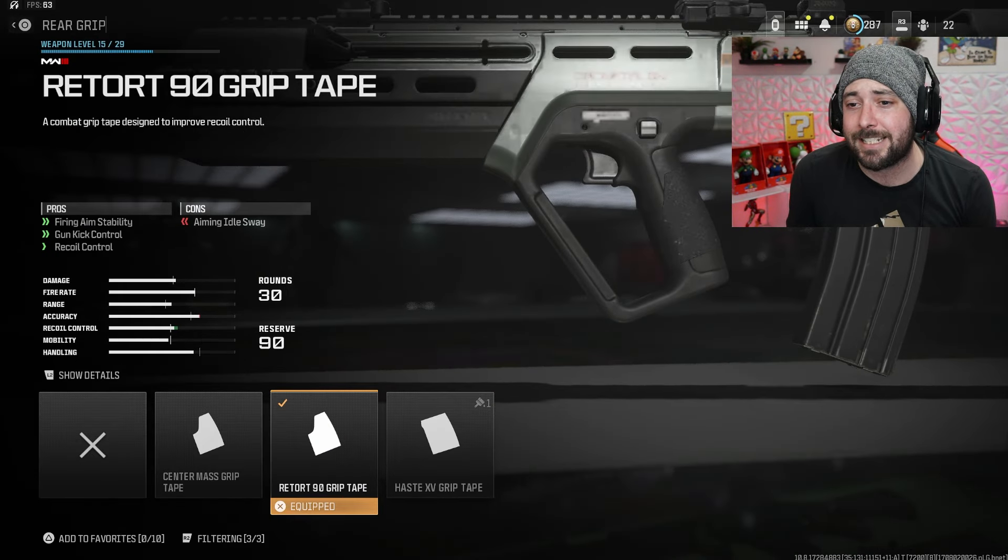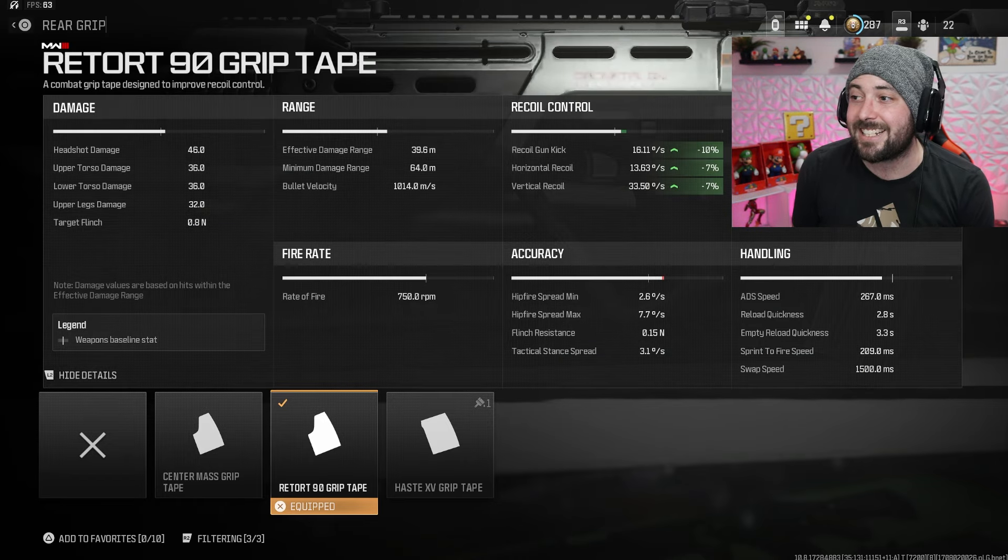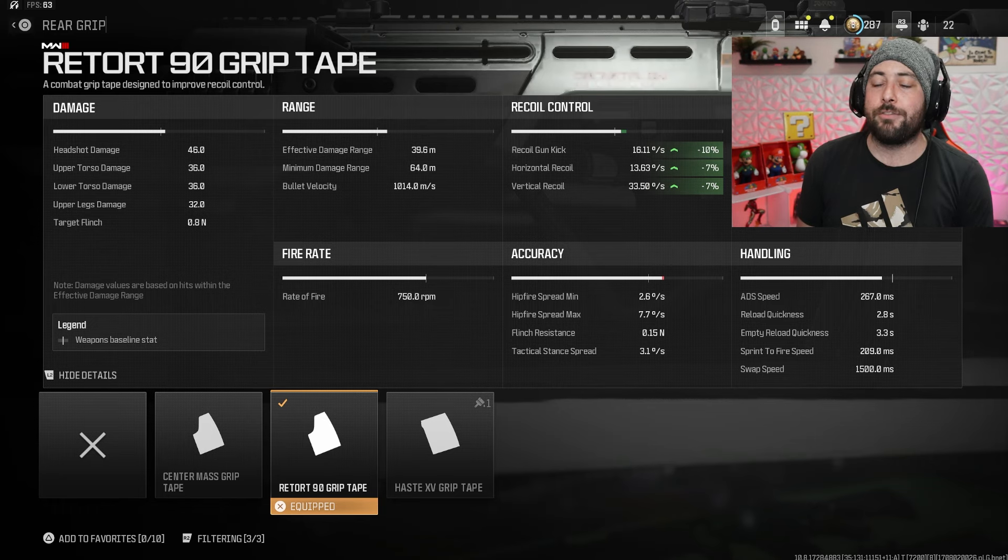Then we got the Retort 9D grip tape for firing aim stability, gun kick control, and recoil control: 10 recoil, gun kick, 7 horizontal, and 7 vertical.